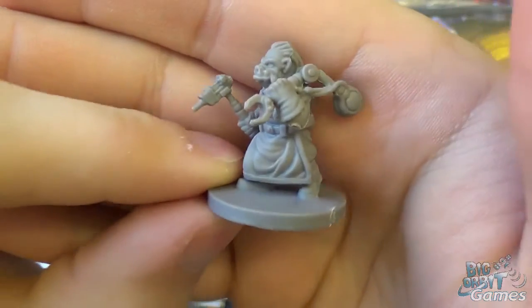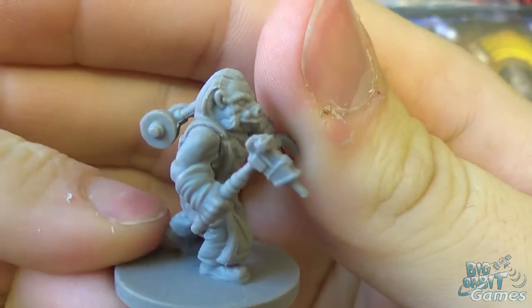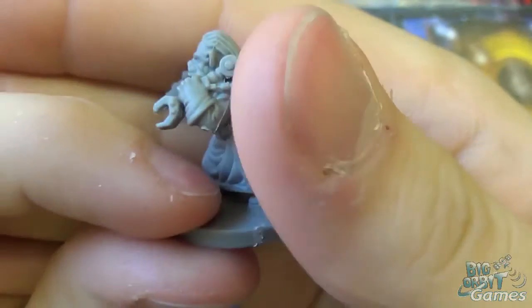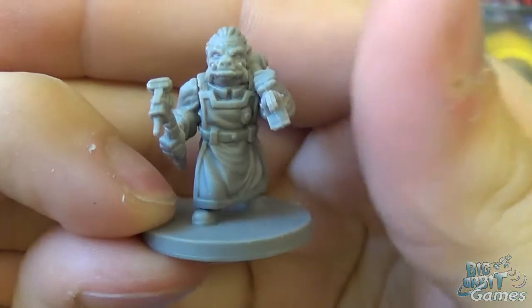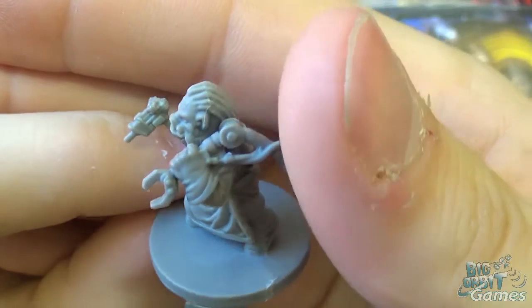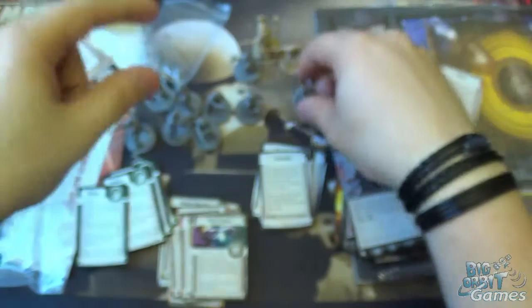Starting with the Ugnaught — I'm not sure there's a huge amount they could have done with the model because of the size of it, but I really like they've given them these two tools on them just to make them that little bit more interesting. Otherwise they could have been quite dull figures. There's nothing particularly to shout about — you can see the little rivets and bits on the tools — but they're just well-made models.